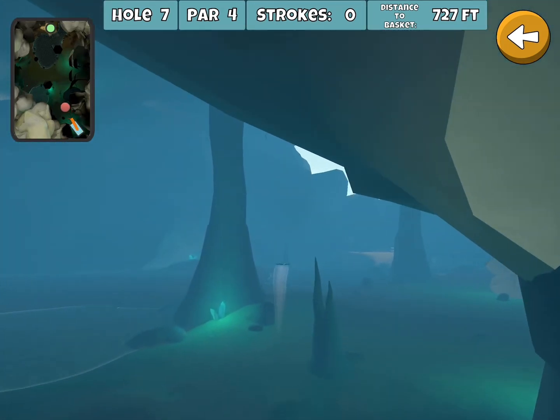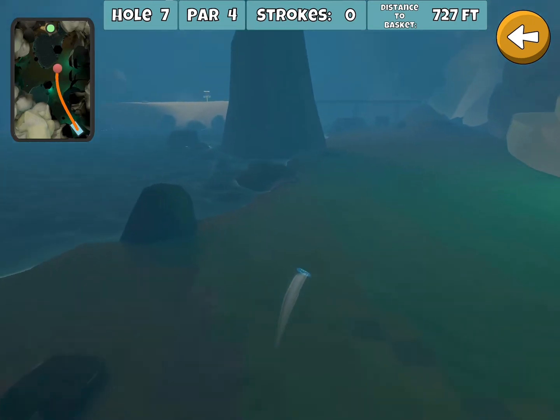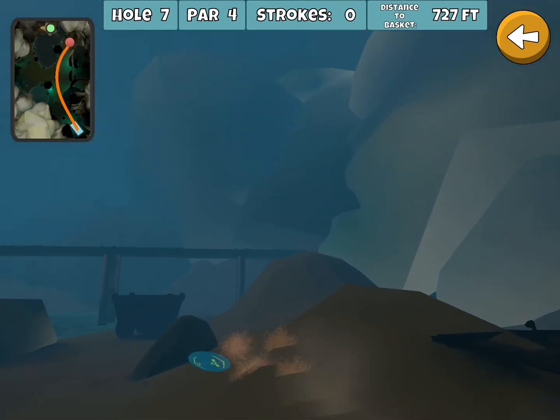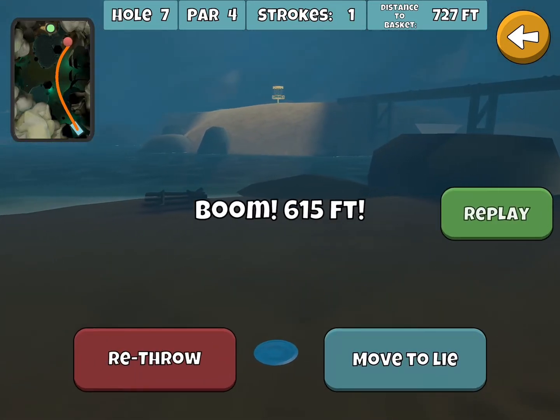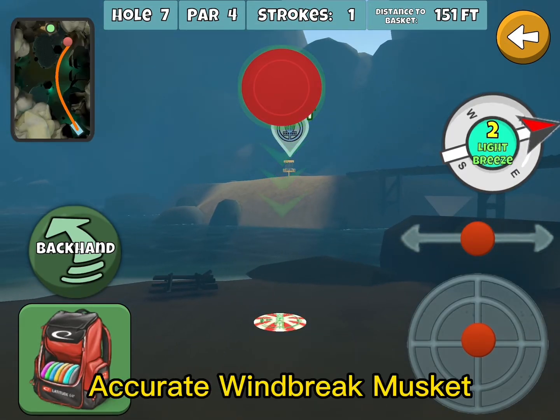Here we're gonna go Glide Skip forehand — I'm just hoping it checks up here. It starts to slide and rolls back to a nice position. Had it gone straight, I would have been blocked from my favorite full send Musket shot here.